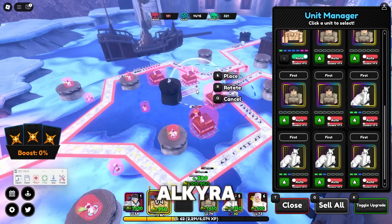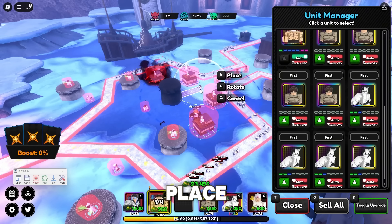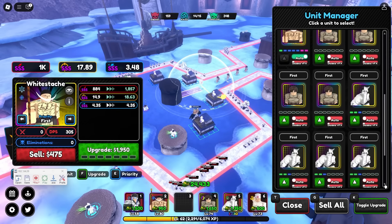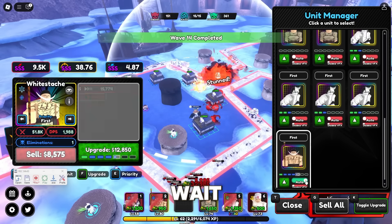Once you're done upgrading your Ulquiorra, it's time to place another Whitebeard. But this time, we will place him in front. Click scroll down again and turn on auto upgrade for Whitebeard. Wait until maxed out.